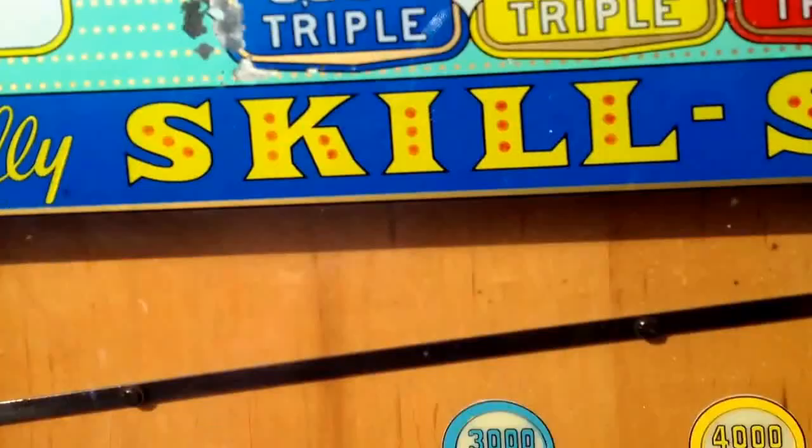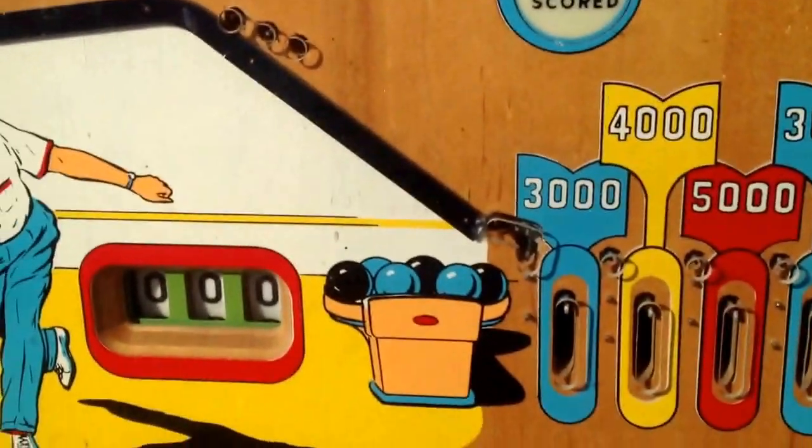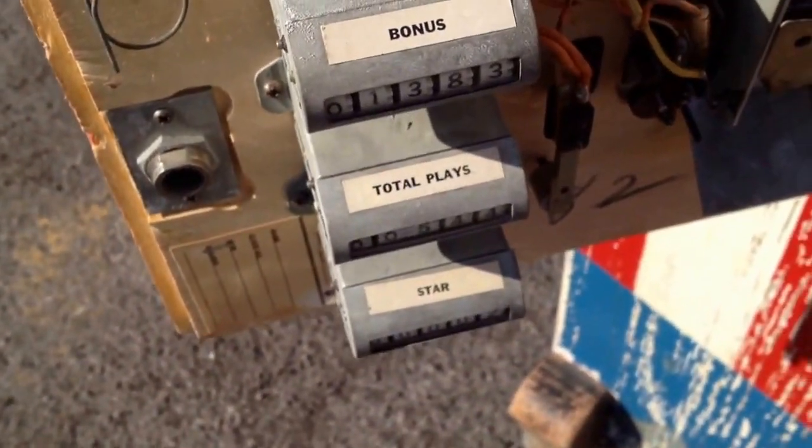And the other thing is, this is the gambling one — this is the one where you earn credits. There's the novelty, and then there's the gambling one, which is nice. You open up the coin door here, and it's got the original coin mech, and totalizers, and the coin box, which is nice.